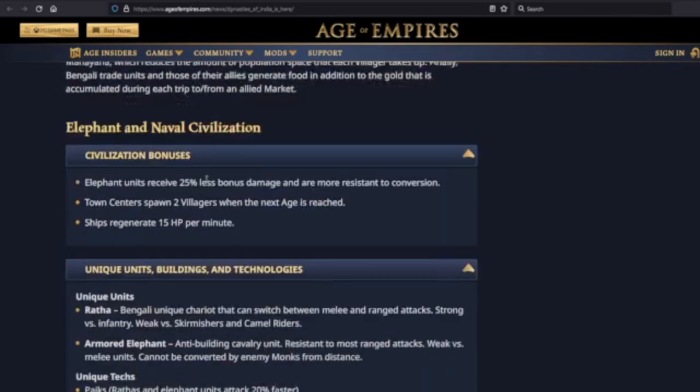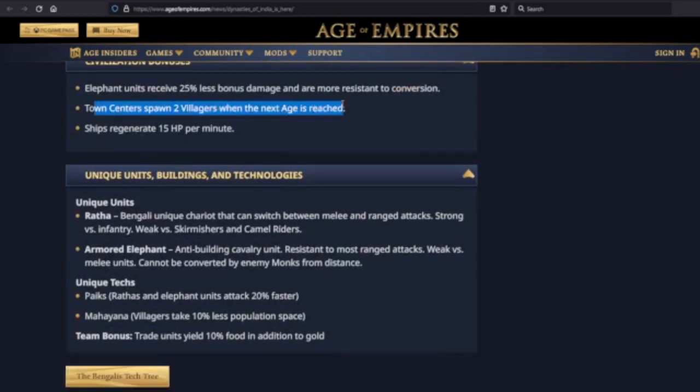The Mahayana unique tech — town centers spawn two villagers when the next age is reached. I don't think it's the biggest bonus in the world, but when you tech up from the Dark Age to the Feudal Age, the research time takes about the same as training three villagers. So if you're playing Bengalis, you're getting two villagers at the end — essentially only paying one villager's worth of time to tech up. That's pretty neat, and it does help with rushing.